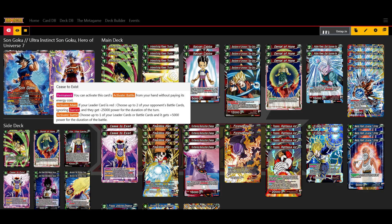Next we have 2 Cease to Exist. It costs 3, which is a little on the higher end for this deck, but it can just flat out kill 2 cards ignoring parry at 25k or less. It's also not clinking in our hand because it's one of those extra cards that has an active battle giving us plus 5k.